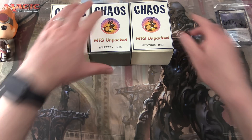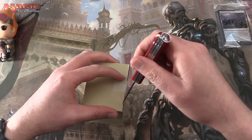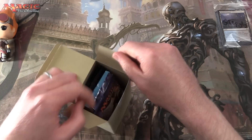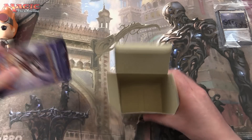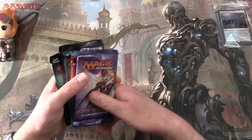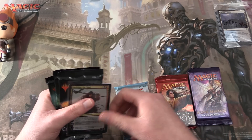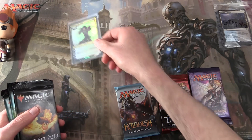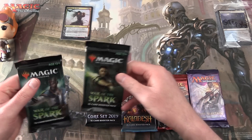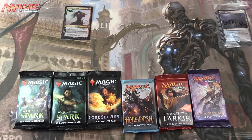That's a one, so let's take box number one and see what goodness we have today. We'll lay out the packs — what do we got? Iconic Masters, Khans of Tarkir, Kaladesh, a nice foil we'll take a look at in a moment, Core Set 2019, and two packs of War of the Spark. We'll have Chandra do the pack blessing in the traditional manner.